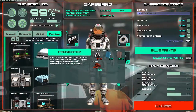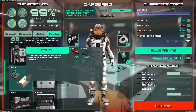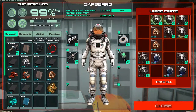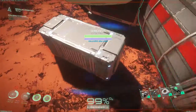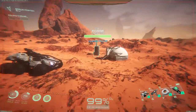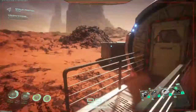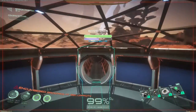We have a fabricator, oxygenator, bed, climate controller, and computer desk still to build. Let's do the shower next — I need eight more aluminum. Any aluminum in here? Negatory. This is the walk back and forth simulator. I used all my aluminum. Just give me a batch of 20 — I don't need a full batch of 50.